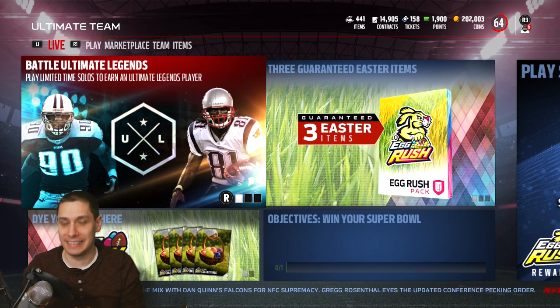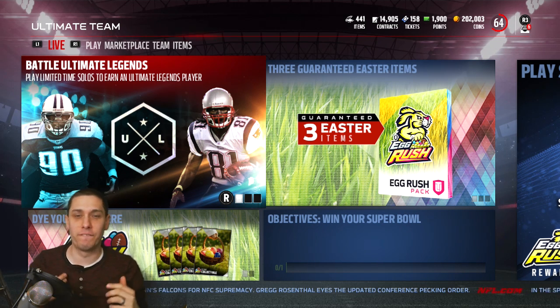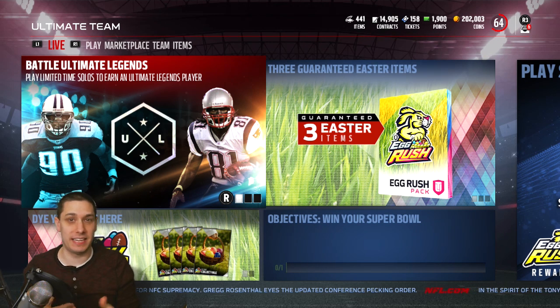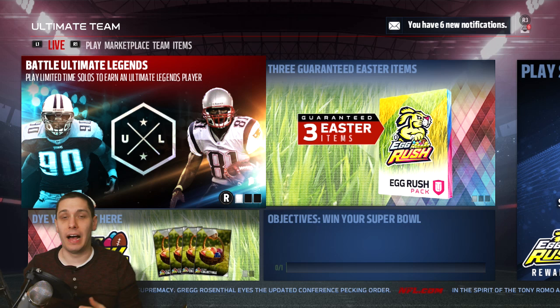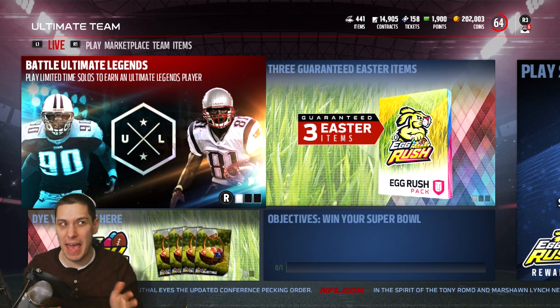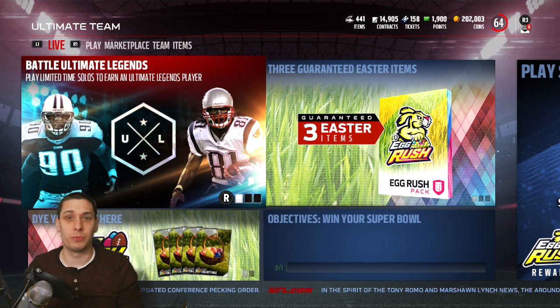We have an Ultimate Legend Randy Moss. We also have a defensive end, Javon Kearse, the Freak Baby. Two of the best, most exciting players that they've added as a group that I can remember. Not everybody remembers Javon Kearse as being the freaking monster that I do, but I remember from like the mid-Madden era, like '03 to '06, Javon Kearse was freaking unreal during that time.